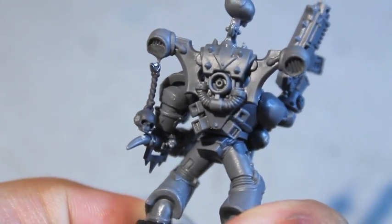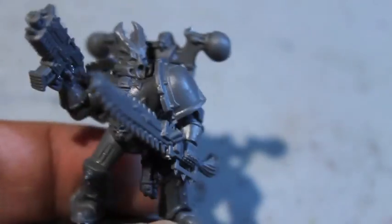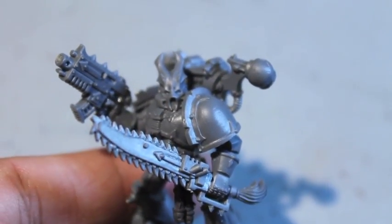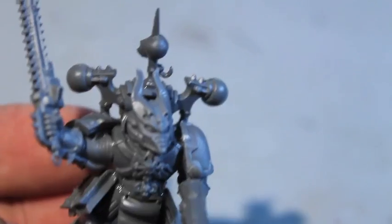Looks like the rope is falling off his backpack — need to fix that. Another Warp Talon head here, really cool looking. Another Warp Talon book parchment and chainsword — so cool.